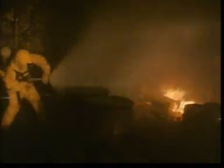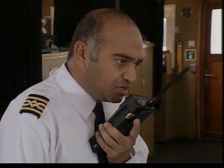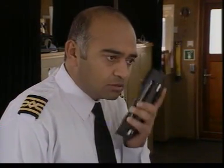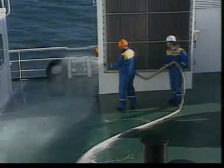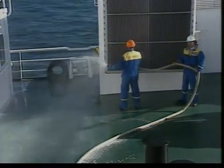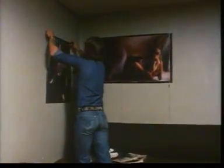The firefighters tackle the fire and it is now responding to their efforts. However, it is not yet under control. The master advises the leader of the emergency party to put the support team onto boundary cooling and to check various areas to prevent possible spread of fire. Other teams begin to boundary cool and boundary starve the fire by removing flammable material from adjacent bulkheads.